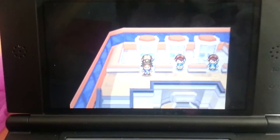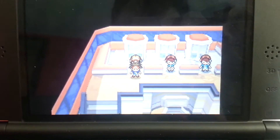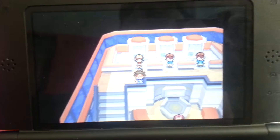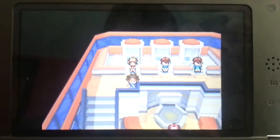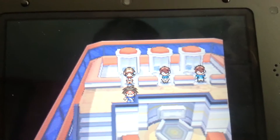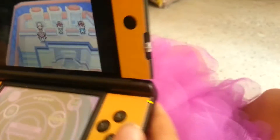Hi everyone, I'm Connie Awesome and I will be making a video of how to trade with your friend, or how to connect with your friend. Now, you have to get at least a gym badge for this. I'm with my sister, Emily. Say hi. Hi.